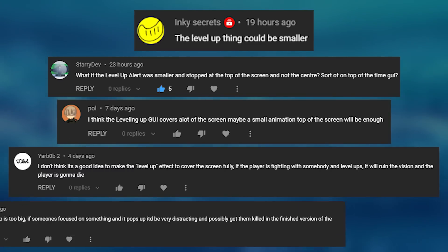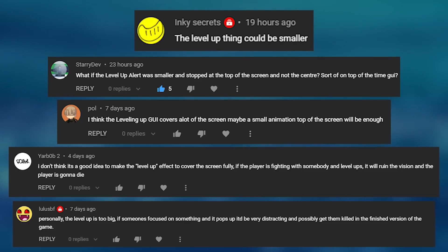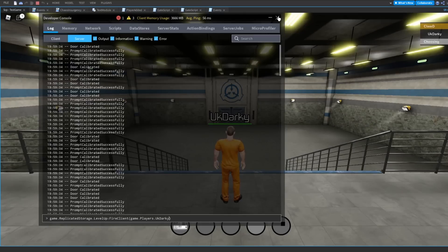Almost immediately after I posted devlog 3, a few people suggested that I make the levelling up GUI smaller and less obvious at the top of the screen. This literally took me a couple of minutes to do. All I did was make the GUI scale smaller, then I changed the code to make it tween to the top of the screen instead of in the middle. Here's what it looks like now.